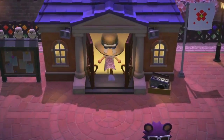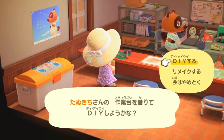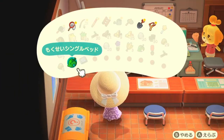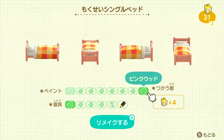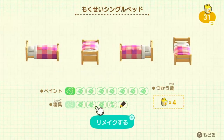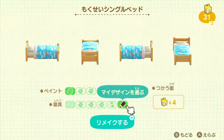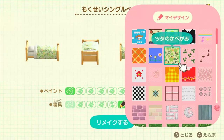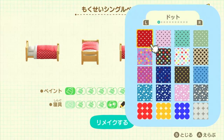Going back to the closest DIY station, which is in the residential services building for me at the moment — we're going to do a remake. I already made a wood single bed, and when you do the remake you can change the color and sometimes the design. There are two options: you can choose a pattern or use my design. These are all the patterns I got from the hedgehog sister.